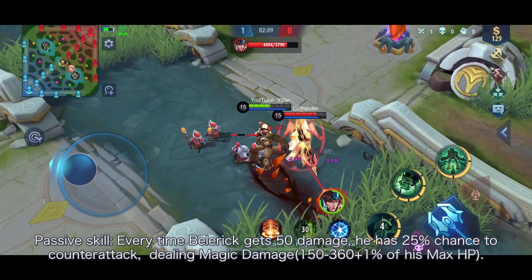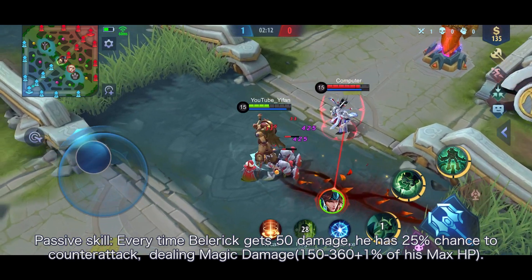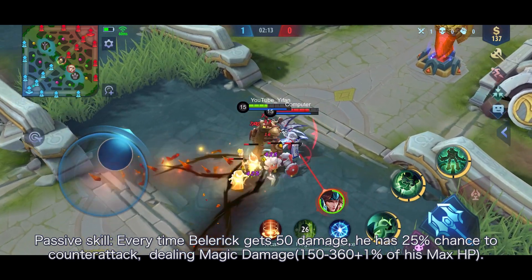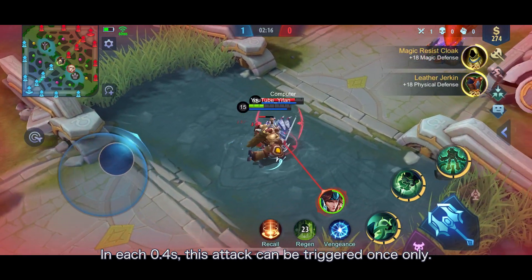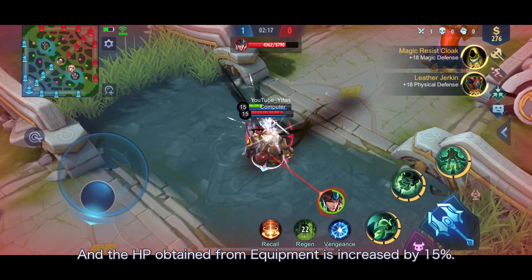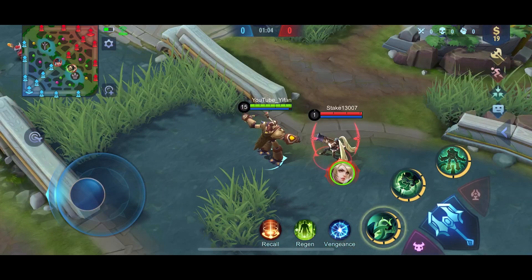Passive skill: every time Belerik gets 50 damage, he has a 25% chance to counter-attack, dealing magic damage. This attack can be triggered once every 0.4 seconds, and the HP obtained from equipment is increased by 15%.